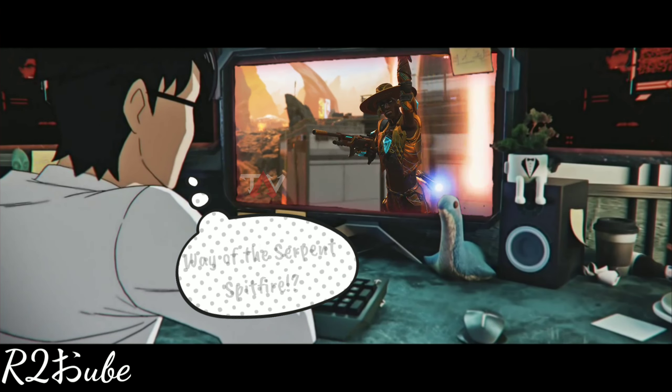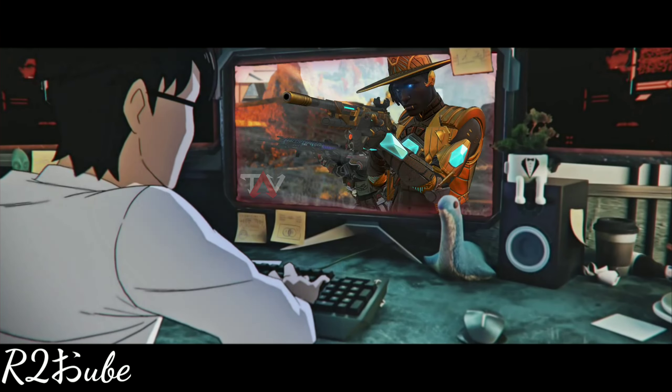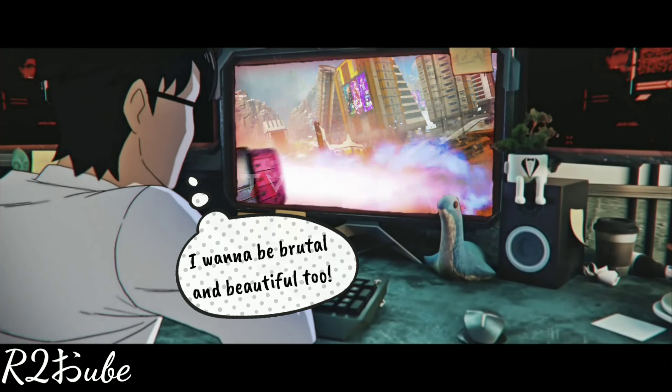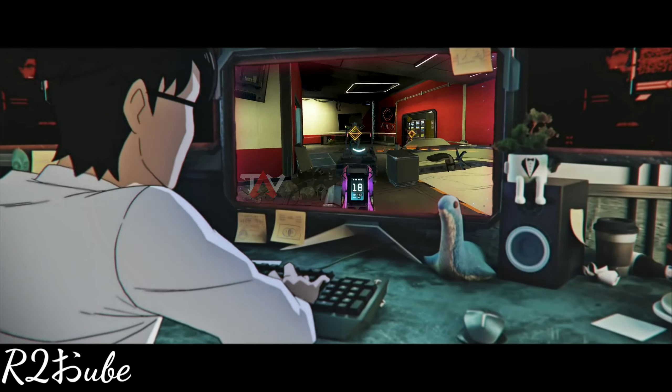Looking for me? Terrorize your enemies as Demon's Whisper Wraith strikes with the Way of the Serpent Spitfire. Here I am. With his heart of gold, Seer brings precision to his spectacle with his Winged Son 30-30. Brutal and beautiful. Valkyrie expands her wings into a new aerial evolution as she takes flight with her Temporal Scale Flatline.